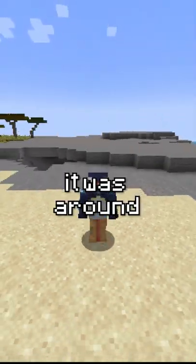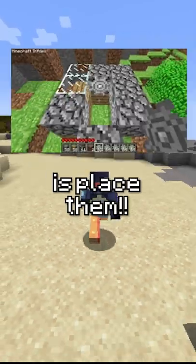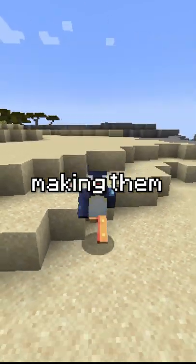The most useless item was the cog. The cog was an early design of redstone. It was around during the early stages of Minecraft and it had no use — all you could do was place them, and you cannot break them, making them completely useless.